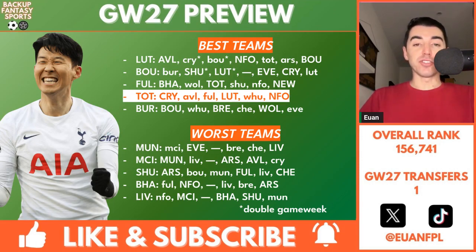Best teams according to the Fantasy Football Scout fixture ticker over the next six game weeks. Luton and Bournemouth top there because they have an extra fixture — though Bournemouth blank in Game Week 29 after their FA Cup results. Fulham, Tottenham, and Burnley also have six games over the next six game weeks, which is more than can be said for Man Utd, Man City, Brighton, and Liverpool, who find themselves in the bottom five. Sheffield United are also down there despite having six fixtures. Man Utd have Man City, Everton at home, then a blank, then Brentford, Chelsea, Liverpool — pretty brutal for Erik ten Hag as pressure mounts. They did get through the FA Cup fifth round, so they'll play Liverpool in the quarterfinal. Bournemouth have a really good stretch: Burnley, Sheffield United, Luton, then they blank, but then Everton, Crystal Palace, and Luton again.